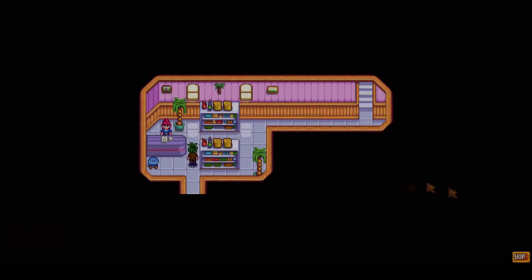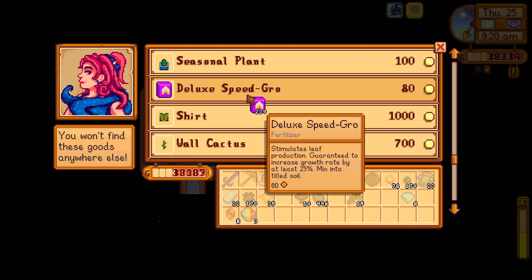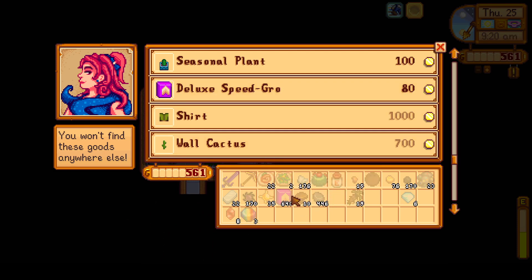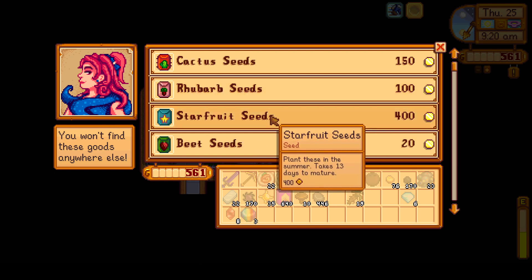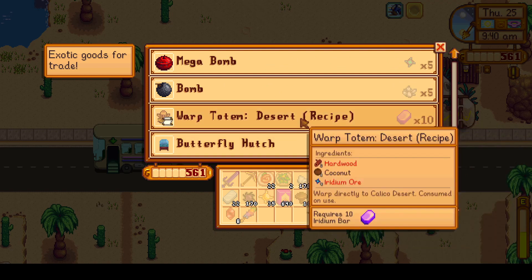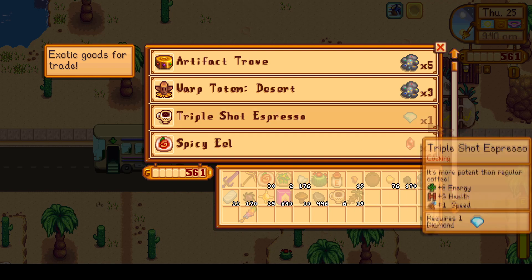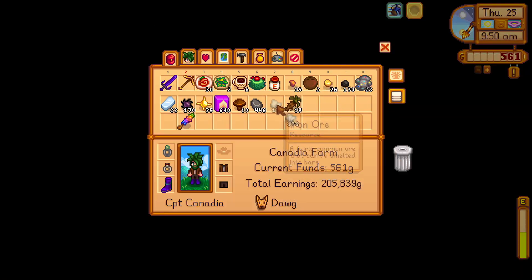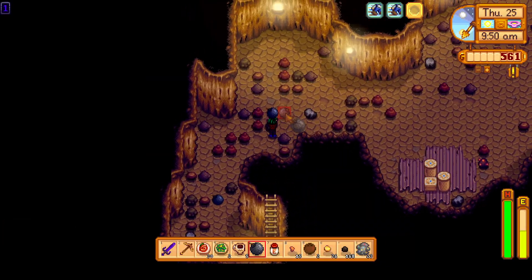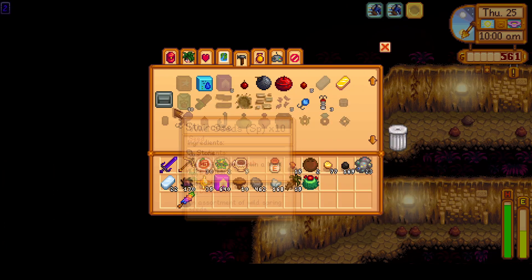Now we're going to the oasis just in time. I'm going to skip the little cutscene with Sandy and buy her out on her speed grow. We're going to pick up 640, which should use pretty much all of our money. We're going to pick up the magic rock candy — we're not going to use it today, we'll probably use it tomorrow since tomorrow we'll be able to get a full day of mining. Tomorrow's Pierre's birthday so we will have to miss that, but it's okay. We'll be able to make friends with everybody later — we'd rather focus on making profits right now.